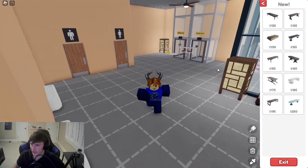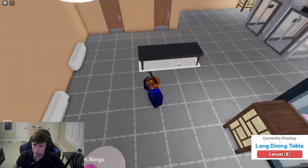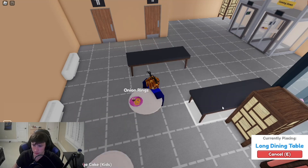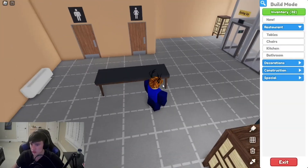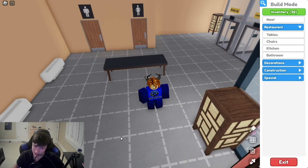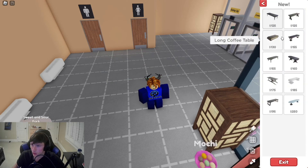Let's go over each individual table. First thing we have is the long dining table — it's a three by one. It looks like this, just a straight black table, normal table that's just long. It doesn't look bad at all, it actually looks decent to be honest.